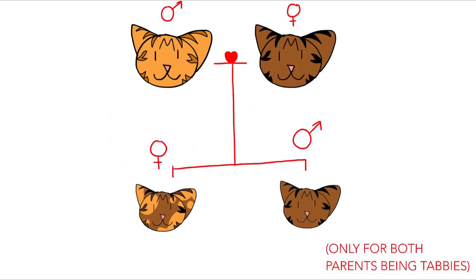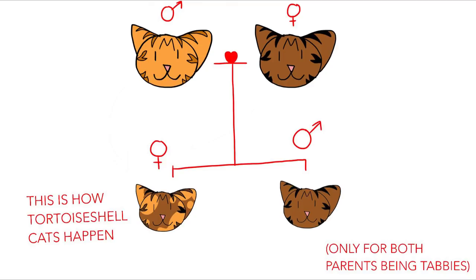If there are two differently colored tabbies — say a ginger tabby and a black tabby — that mate and have babies, the female babies get both colors from the parents, while the males only get the color from the mother. It's a long science-y explanation about chromosome counts, but the end result is that the females turn into tortoiseshells and the males only take the mother's color.